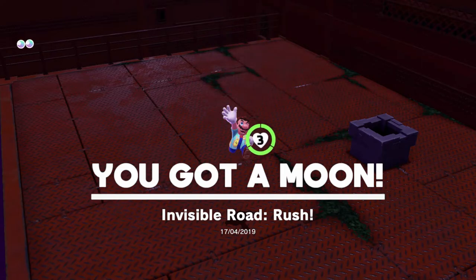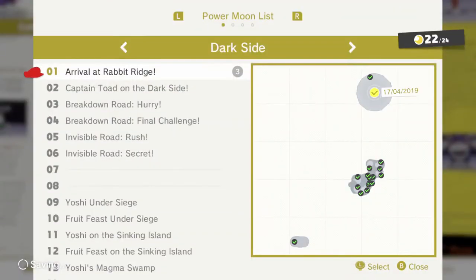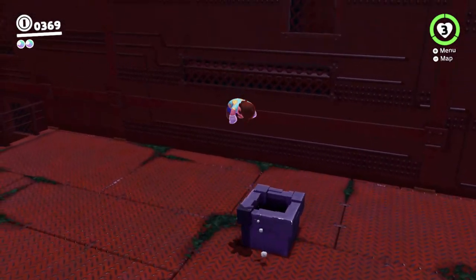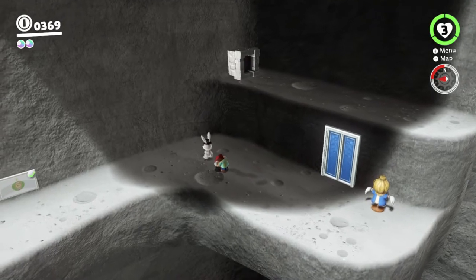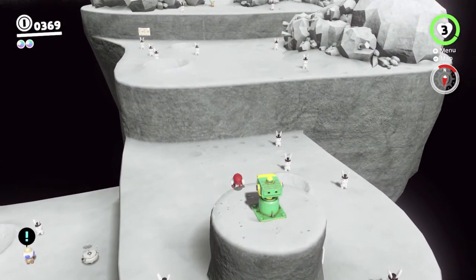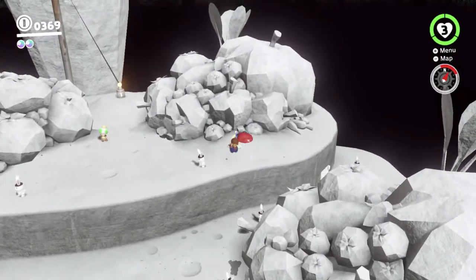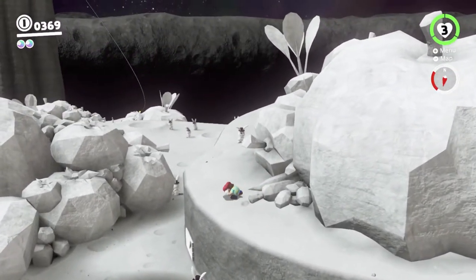So that one was easier than I anticipated. Invisible road - not a big problem. It's done, and that leaves two moons, which I'm very worried about, but that's what we'll be doing in this video. This is going to be a short video because this road was much easier than I anticipated. There's one more sub-area left in this kingdom. Once we manage to clear it, we'll have cleared the dark side completely. But we won't be doing it in this video, we'll be doing it in the next one.